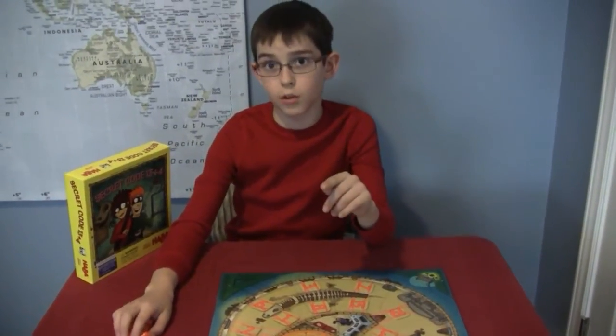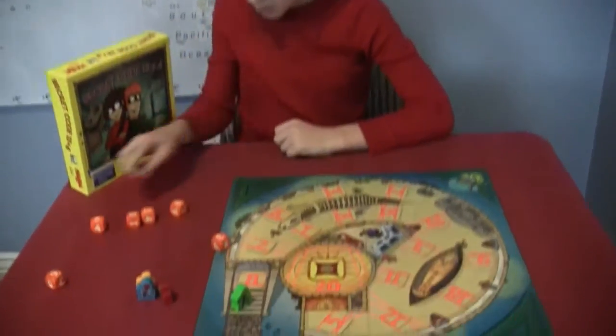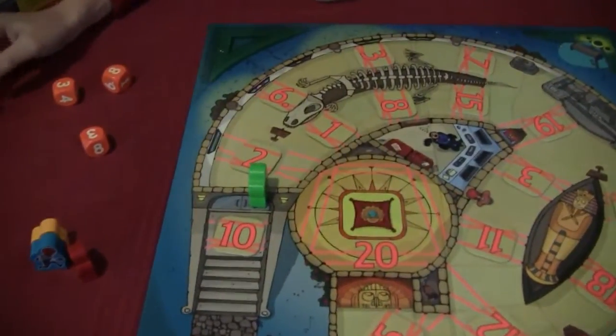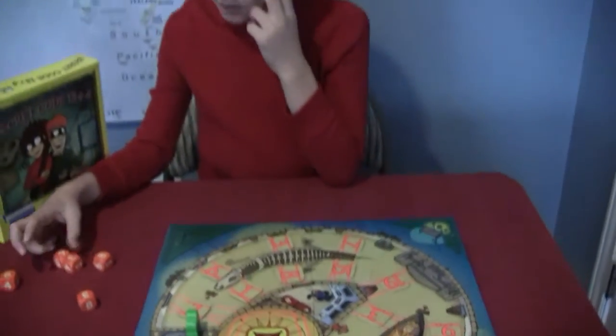There are also alternate rules. Say I'm green again and I rolled an 8, hop over — it flips. So every time you cross a barrier, you flip it, so the people behind are going to have to do something different. That's cool.